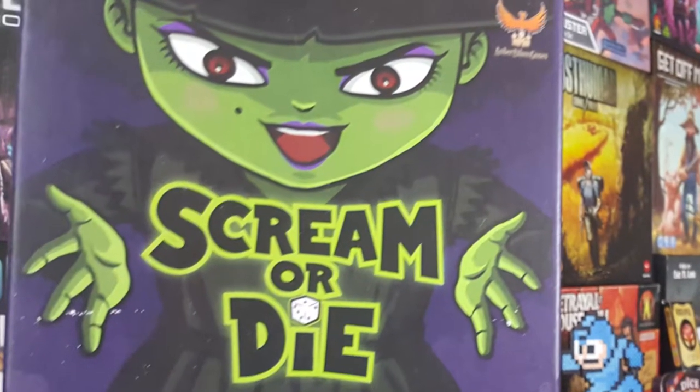Hey guys, welcome back to the Unfiltered Gamer Kickstarter board game review. Today's game on the chopping block is a game called Scream or Die. Scream or Die is by Amber Palace Games. It is for two to four players and takes about 30 to 40 minutes to play.